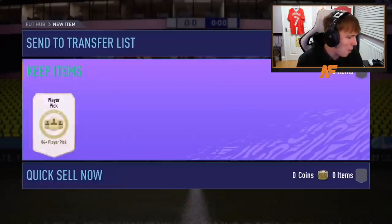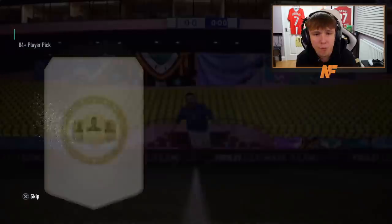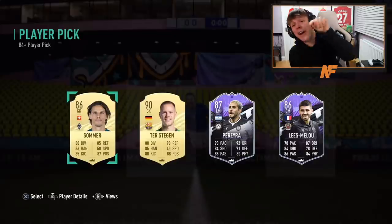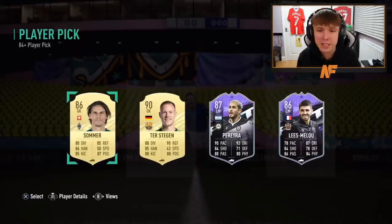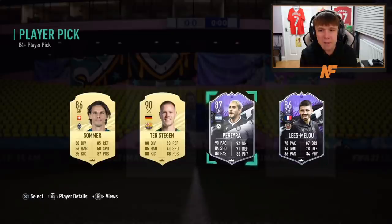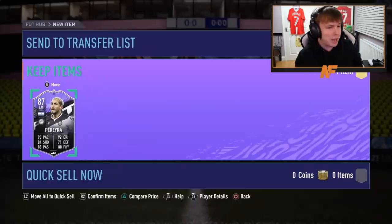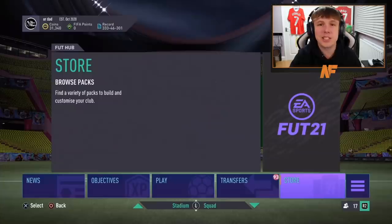Shout out to Mads, player pick number nine. I love these 84 plus player picks — they've been solid so far. Pereira! This guy is the biggest bargain in the market right now. He can play center mid, CAM, left wing, right wing — this guy is such a beast. Hopefully Mads takes Pereira. I would genuinely take Pereira one million percent. He is so good — he can play striker as well. Best-priced card in the market right now.